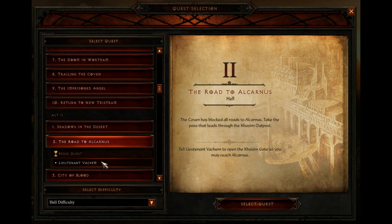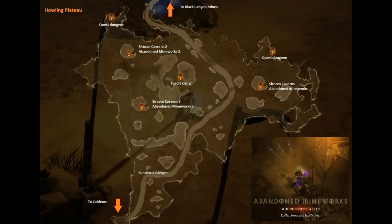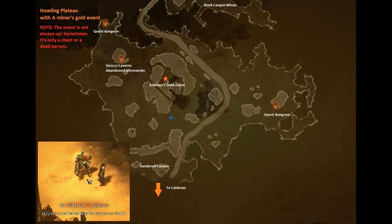Okay, let's get this show on the road. This is the quest that I chose to get access to the waypoint to the Black Canyons, because I did not like to kill those wasps at the start to get to the Howling Plateau. So I did this instead and then worked my way south. If you took the waypoint to the Howling Plateau, this is the map with all the different spawn points of Scirocco Caverns and Appended Mineworks that I had found while playing. In the middle there is Fuat Salar and here is a Minus Gold event in the middle.